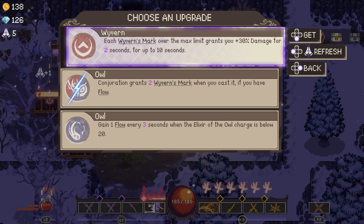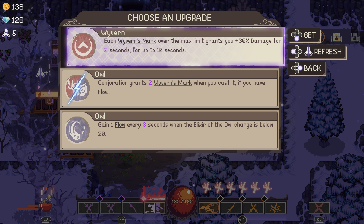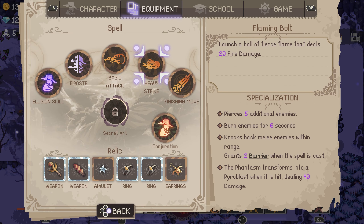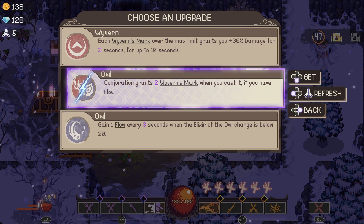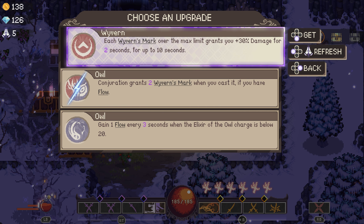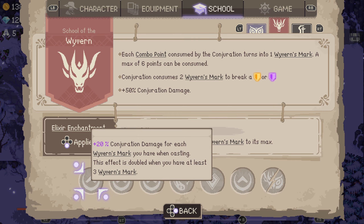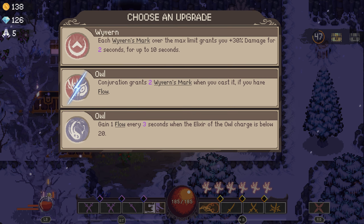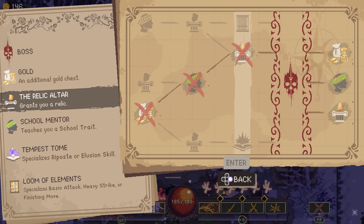Especially if you buff it — that's why I think I should have gone for the illusion skill upgrade. Would have been more impactful than going for a school upgrade. The school upgrades are just not that good. Wyvern mark over the max limit grants you 30% damage — that is actually pretty good because I don't use this too often. There's school synergy! That is kind of cool. Conjuration consumes two marks. Conjuration grants two wyvern marks when you cast it if you have flow. I don't think it's that good — I'm going to take flow instead. Flow is good. Almost up to the second boss.